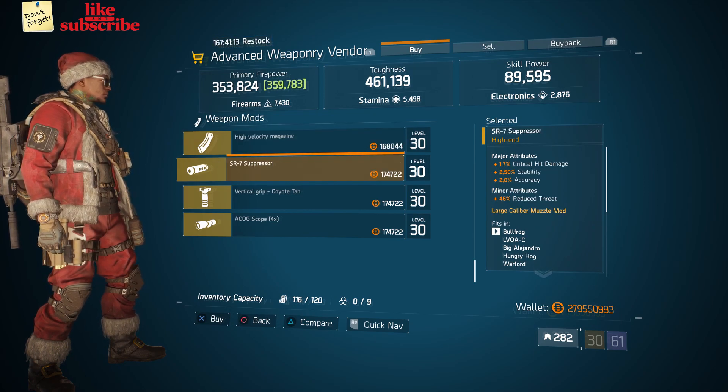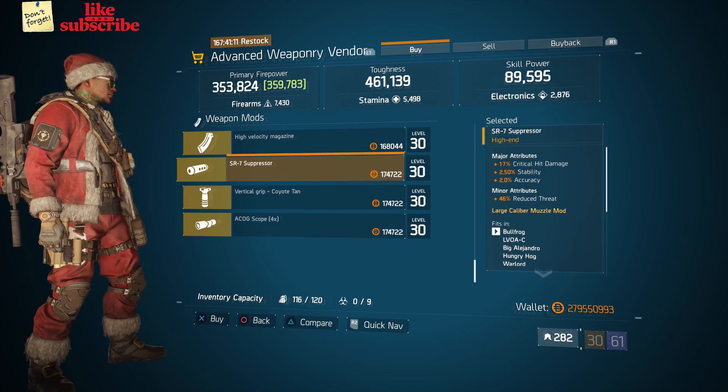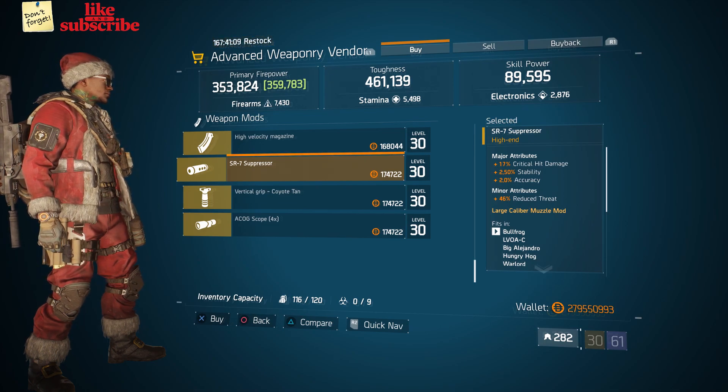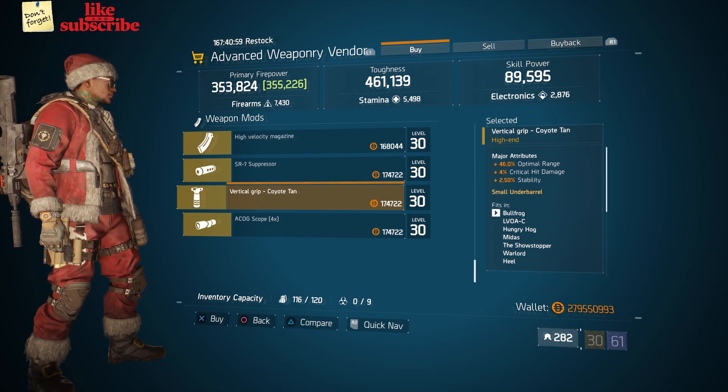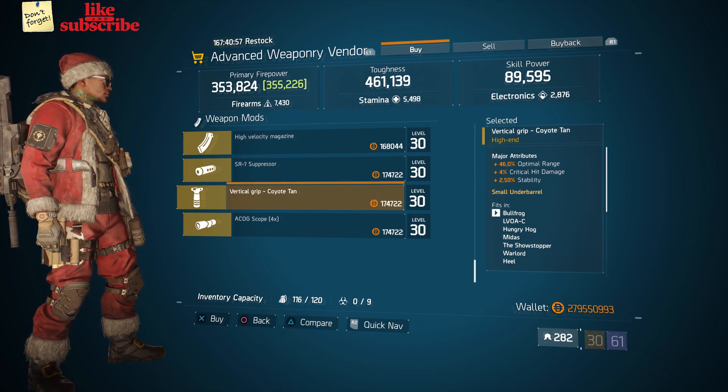Also here we got an SR7 Suppressor with 17% Critical Hit Damage, 2.50% Stability, and 2% Accuracy. Also here we got a Vertical Grip with 46% Optimal Range, 4% Critical Hit Damage, and 2.50% Stability.